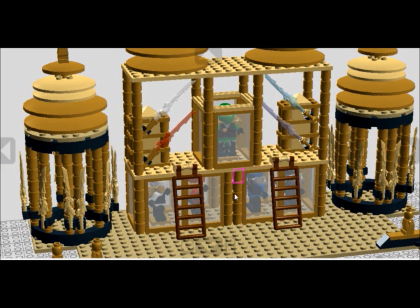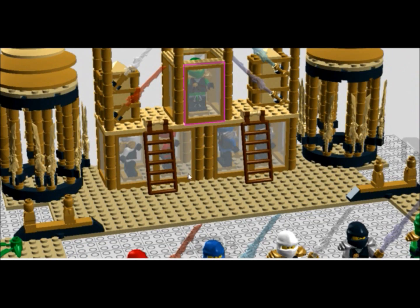And then here we have the main part — the temple. Here we have screens showing what's good, like showing Zane, Kai, Jay and Cole. If you've seen the episode — I can't remember which one it is, 23 or something, I think it's 23 — when the ninjas get their power suits they see images of themselves and what they've done. I've kind of taken that idea with minifigures.